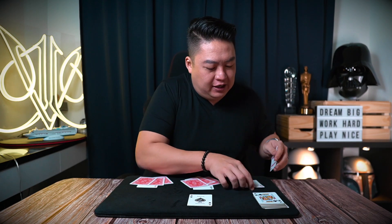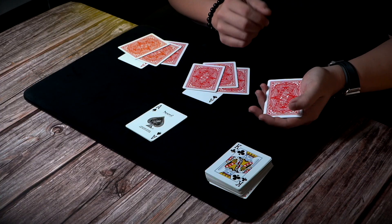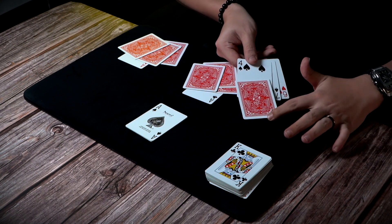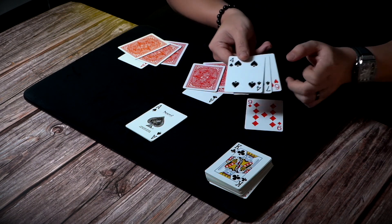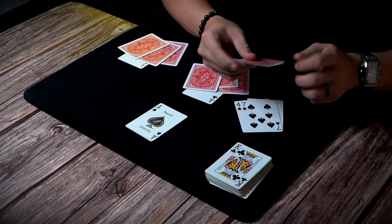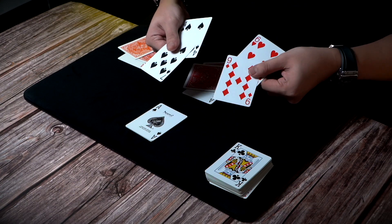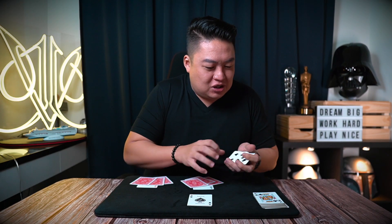Watch very carefully. The first Ace, the Ace of Hearts. We'll take the Ace of Hearts like this, give it a little wave like that and this card will actually disappear. Just like that. Leaving me with nothing but no Aces — just 4 cards.